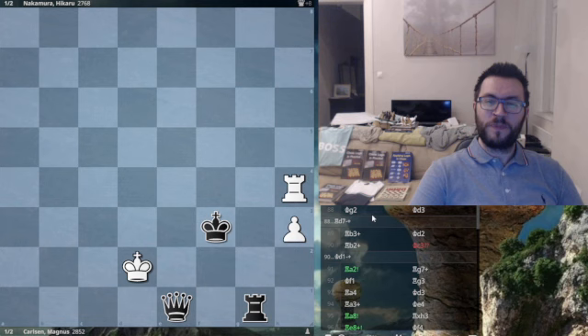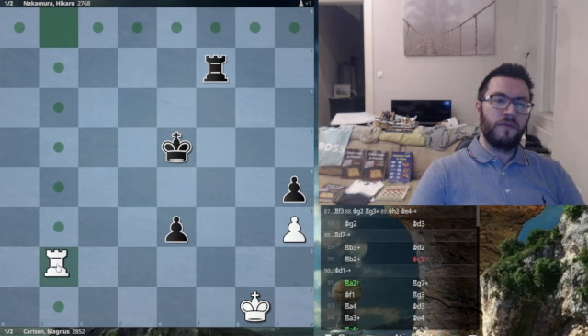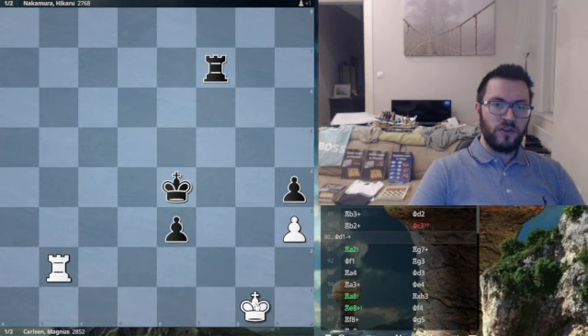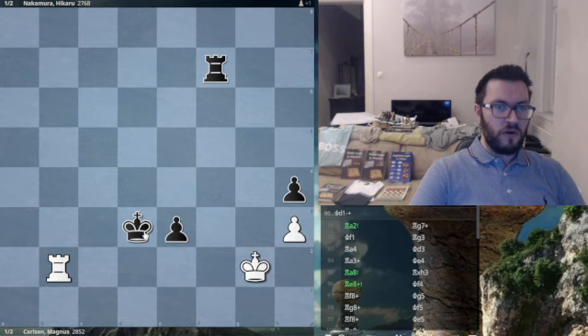He plays rook f7 — perfectly good. Notice the king is completely cut off here, which is why black's king is able to just run right up and win easily. Rook to b2, king to e4, king g2. I actually thought rook d7 is a very easy move here because I'm threatening rook d2 check — just game over. He plays king d3, perfectly good play by Naka.